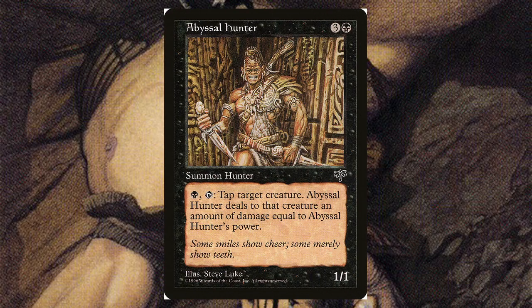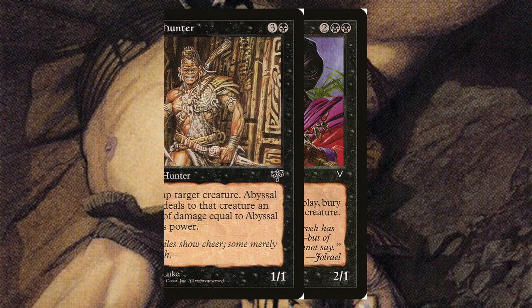Abysmal Hunter — for three and a black, it's a 1/1. For a black, you can tap it and tap a target creature — it deals damage to that creature equal to its power. So if it's a 7/7, it deals seven damage. You have to tap the Hunter, pay a black, and tap a target creature. It's a very unique card from the Mirage era.